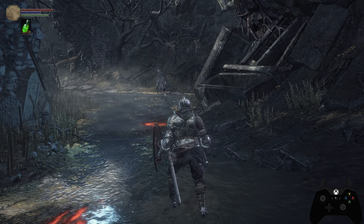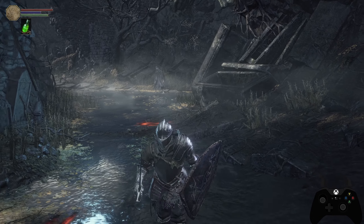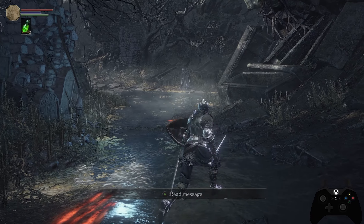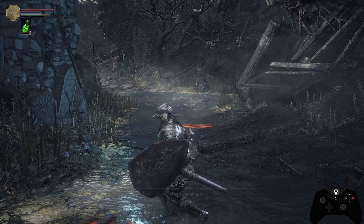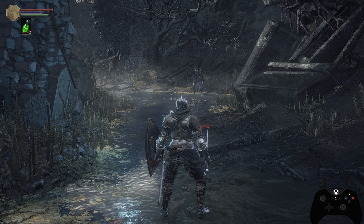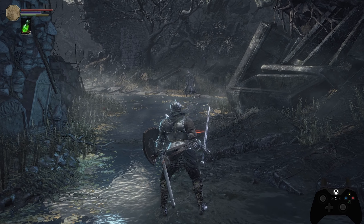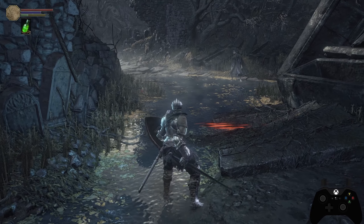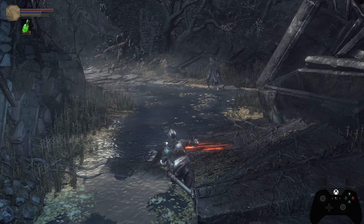Using the same weapon, the R1 attack animation changes completely if you simply press Y to two-hand the weapon. Next is the right trigger — the heavy attack or charged heavy attack. Pressing R2 gives a slightly slower attack than R1, but you can charge it by holding the right trigger and then releasing. You can let go halfway through or continue to hold — eventually the attack will activate automatically.